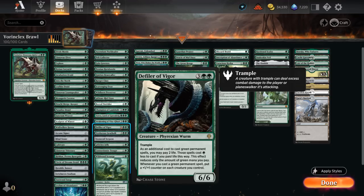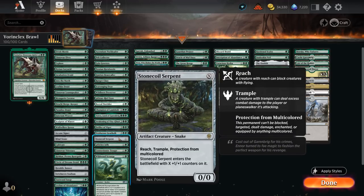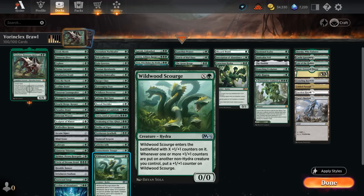Defiler of Vigor — another great addition from Dominaria United — lets us pay Phyrexian mana to cast our green permanents and puts a +1/+1 counter on the entire team whenever we cast a green permanent spell. The Verdurous Gearhulk puts four +1/+1 counters on our creatures. Stone Coil Serpent is a flexible card we can play at any point in our curve. The Ochre Jelly will split into several parts when it dies and can essentially keep getting rebuilt as long as we control Vorinclex. The Contortionist Troupe can put additional counters on the team if we enable Coven, and Wildwood Scourge passively picks up additional +1/+1 counters.